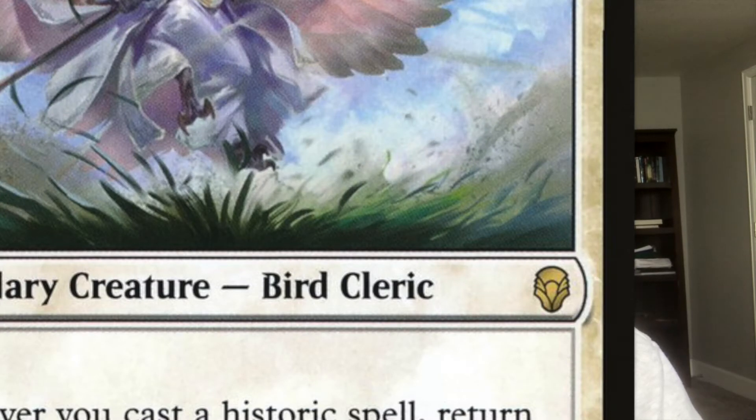Teshar states that whenever we cast a historic spell, we can bring back a creature with three CMC or less from our graveyard to the battlefield. Teshar is insane — on face he just has a lot of value. Being able to cast historic spells — legendary creatures, sagas, or artifacts — we're going to be casting mostly artifacts to bring back creatures that have died. A lot of mono-white creatures and artifact creatures have really good abilities that trigger when they die.